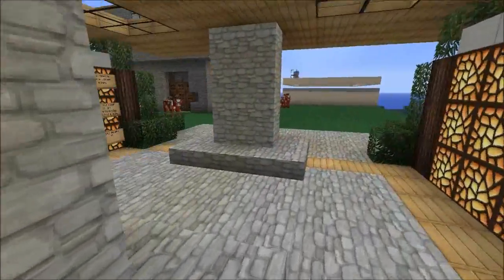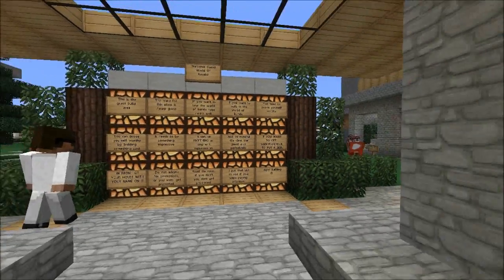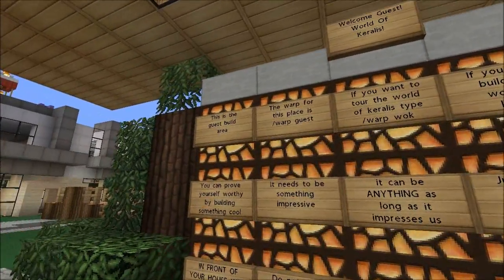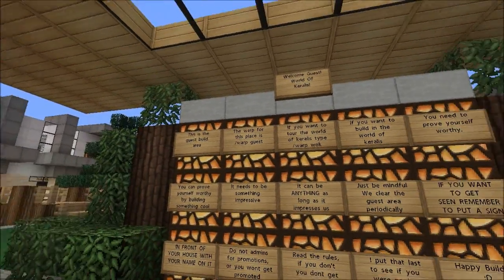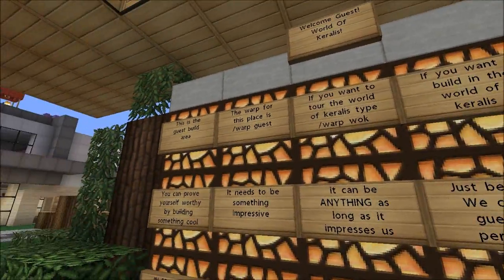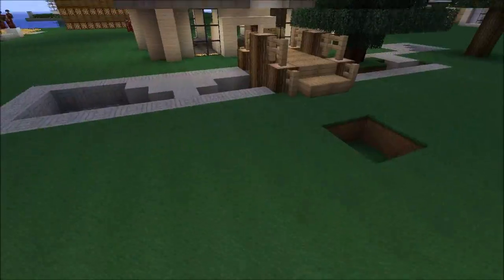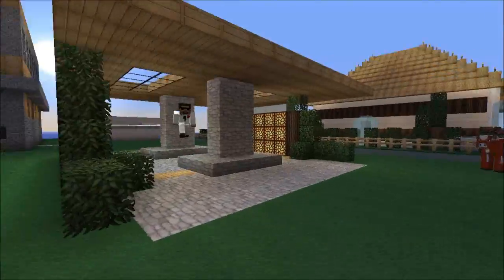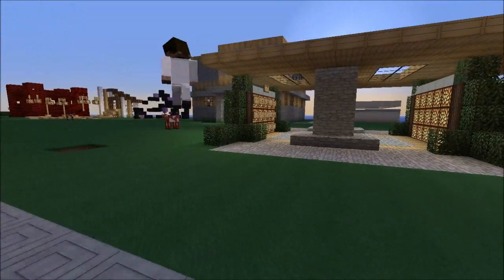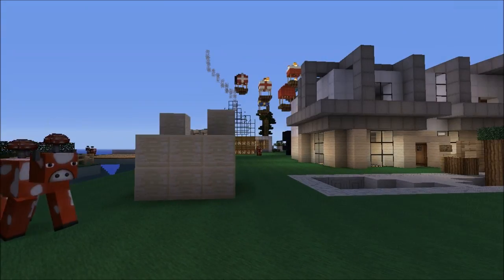If you prove yourself worthy, you're going to have to do something impressive — something we haven't seen before. You can see it written here: you can prove yourself worthy by building something cool, it needs to be impressive, and it can be anything as long as it impresses. You can build a giant redstone creation, whatever — just make sure it impresses us. Everyone can join because the whitelist is removed, and people coming on the server will have to build a creation to impress so they can be advanced to the rest of the town.